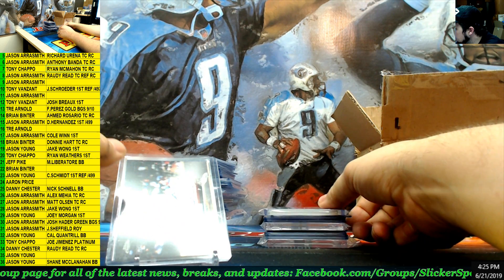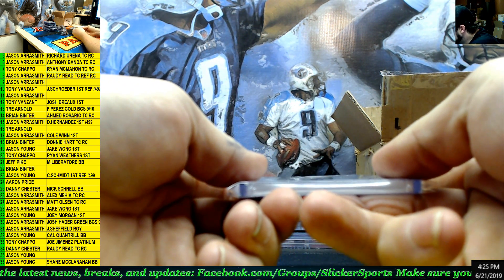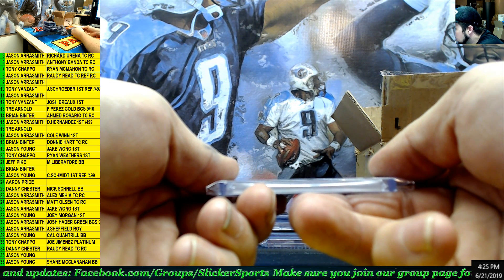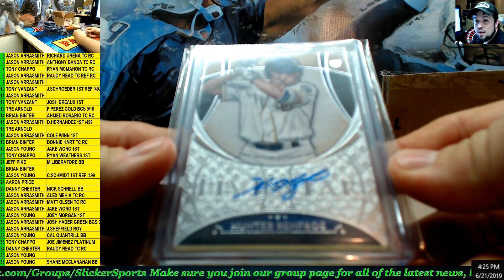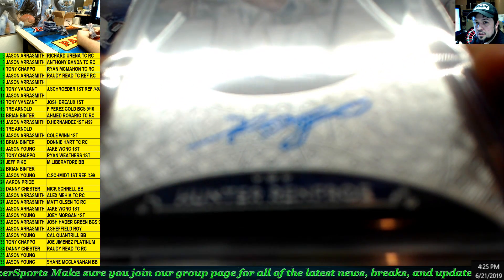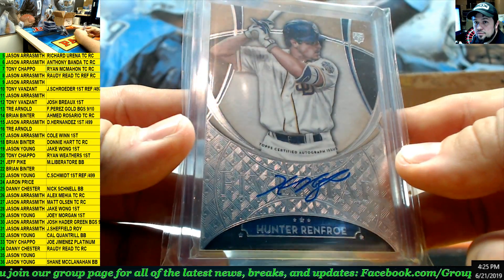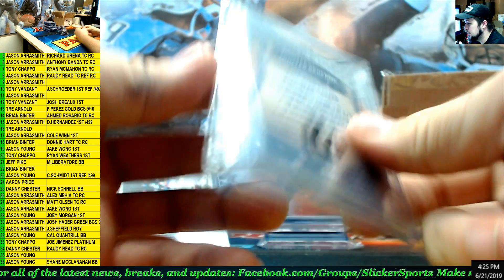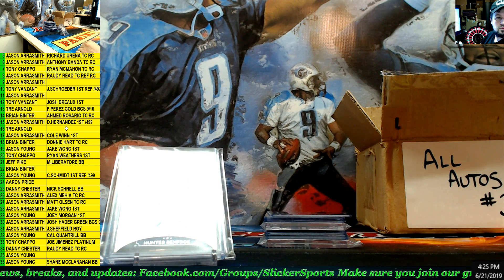Next up — what set is this from? Is this Tier 1? Oh — 5 Star — wow, okay! Topps 5 Star on-card auto, rookie auto, Hunter Renfro. Nice. Hunter Renfro, 5 Star auto, number 16 — Trey, nice hit.